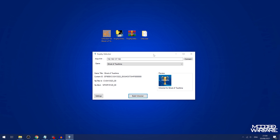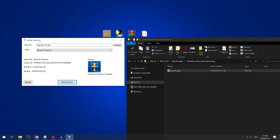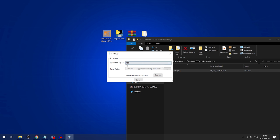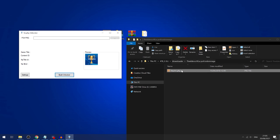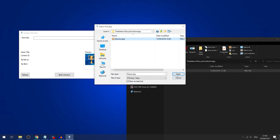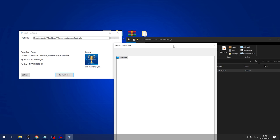You can also create an unlocker app for a game you don't even have installed on the PS4 yet. All you need is a package file. For example, I've got Skyrim here — even though it's not installed on my PS4. Go into the settings menu, change the application type from FTP to Package, click Save and Close. Now you have the option to browse for a package file. Select Skyrim, click Open, it adds it in, and you can build an unlocker for Skyrim the same way.